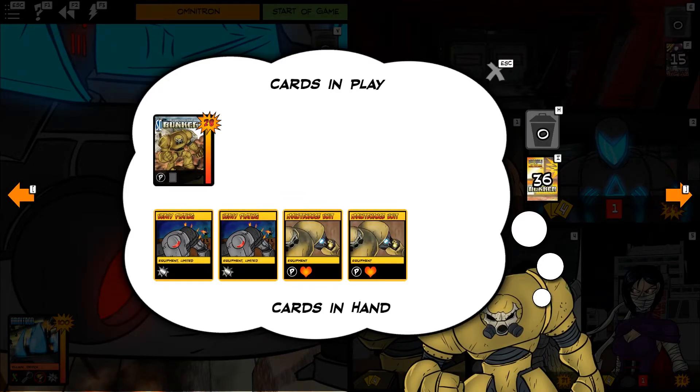Then we have Bunker. His base power lets him draw a card, and he has two Heavy Platings and two Maintenance Units, so he'll be turtling starting out this game.